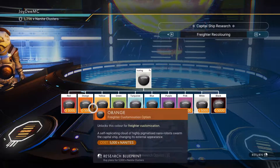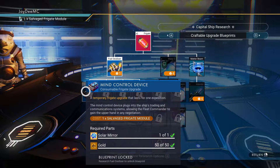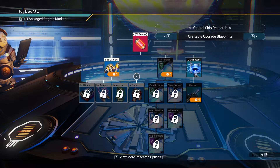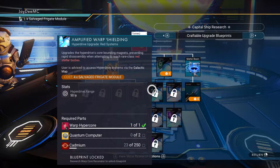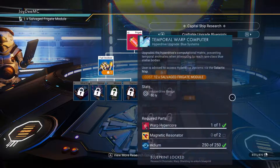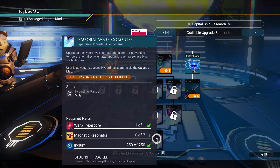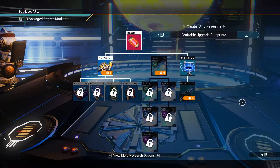Nanites are used for these. The fuel oxidizer will get us temporary frigate upgrades. I think one thing we need to focus on is getting access to red, green, and blue stellar bodies, because I don't want to keep having to use my starship only for those. And these will help increase hyperdrive distance, which is going to be extremely important in the future.